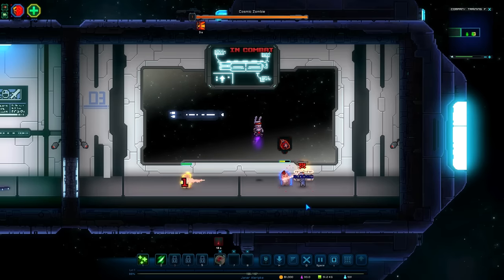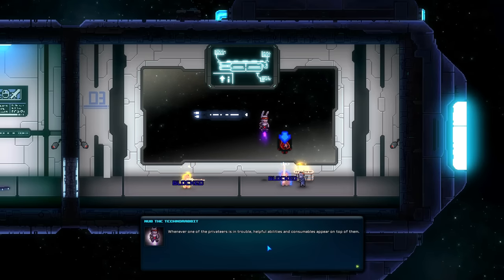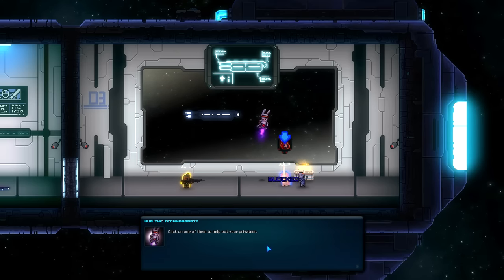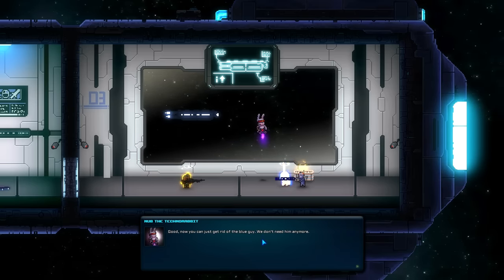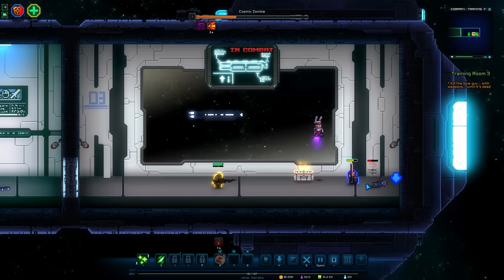Oh no, it's a cosmic zombie! Quick, kill it before it devours the warp core. Ow - he wasn't meant to be that powerful. Whenever one of the privateers is in trouble, helpful abilities and consumables appear on top of them. Click them to help out. Oh cool, that's very nice. Now we're just going to get rid of the blue guy, we don't need him anymore. Yeah, beat that fool down.